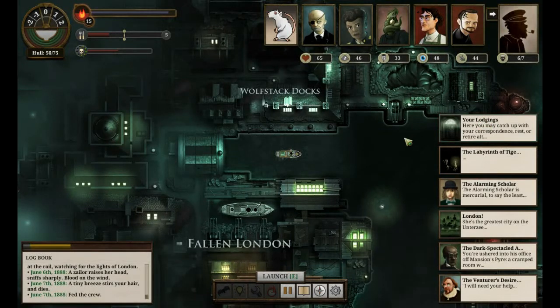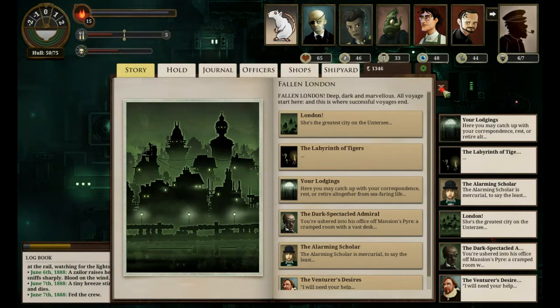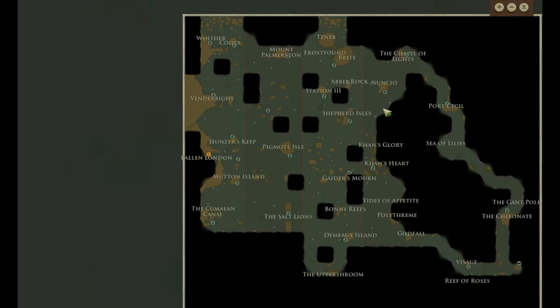Let's continue playing Sunless Sea. I've discovered what we need the last item for, and I'm going to do that this time. The best place to do that is apparently a place called Khan's Shadow. We've seen Khan's Heart and Khan's Lorry, so it's going to be somewhere in this area. My thinking is we'll go straight to Pigment Isle, Gator's Morn, Khan's Heart, and explore that area until we find it. If we find it quickly enough, we might go back to Godfall.